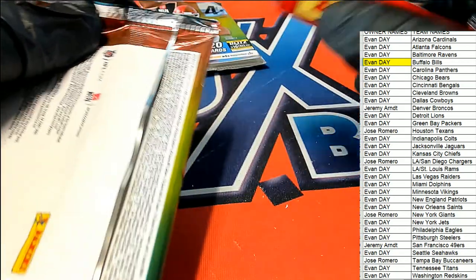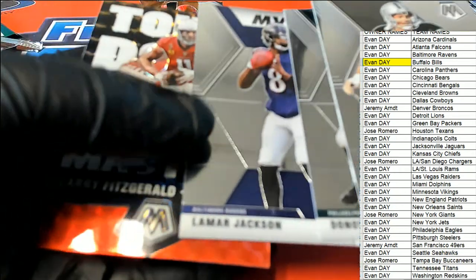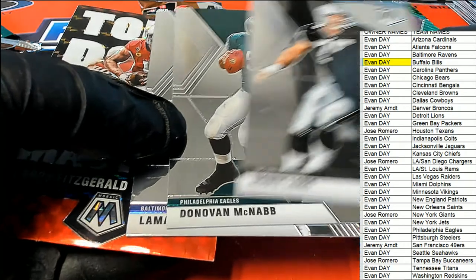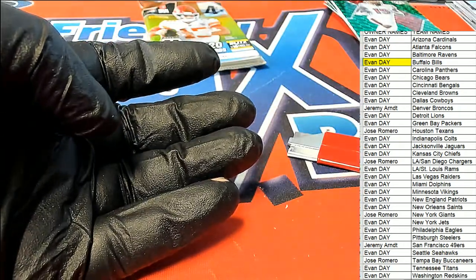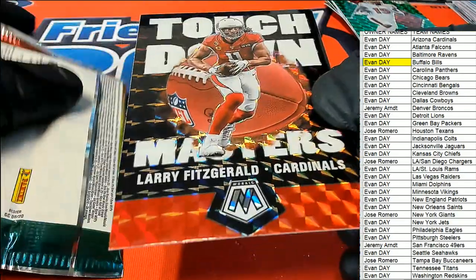DeBo Samuel — he's really good, DeBo Samuel. That's a pretty good one for you, my friend. Howie Long. Fitzgerald — seems like something was stuck together but that's everything. Was that a Mosaic? Yeah, that's actually a Mosaic, so that goes into a top loader.